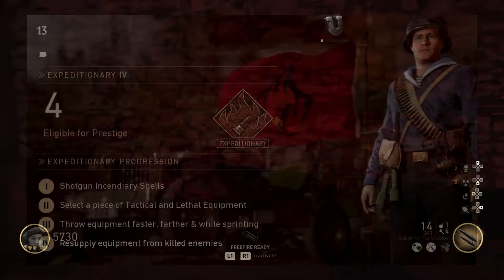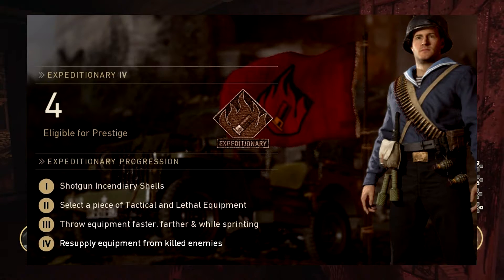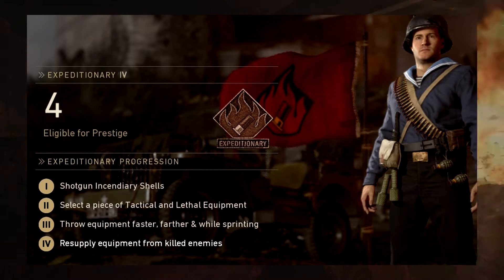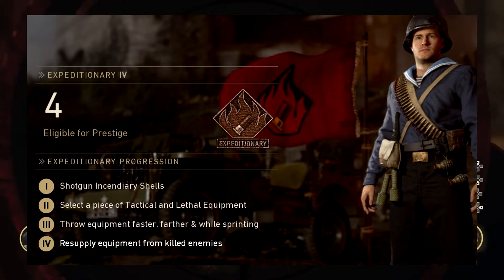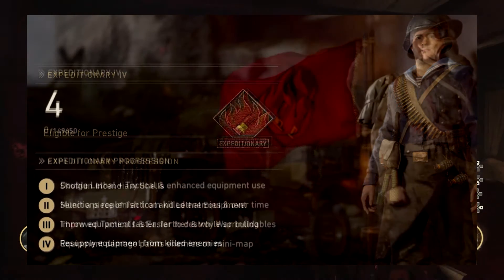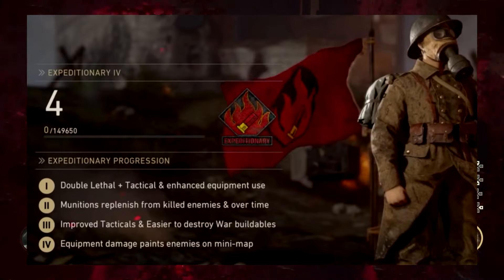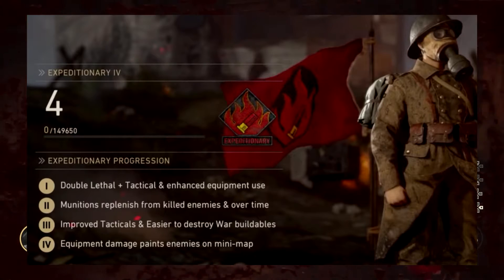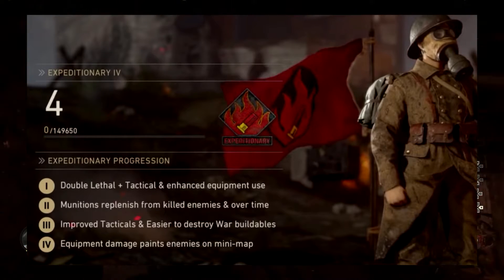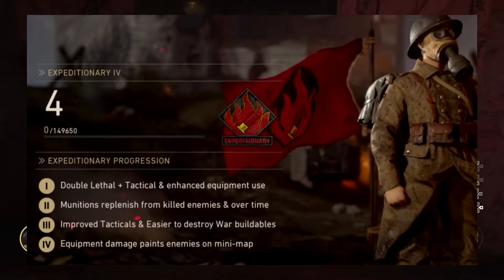For the Expeditionary division, the old tier 1 was shotgun incendiary shells, tier 2 select lethal and tactical equipment — which is now default for everything — tier 3 throw equipment faster and farther while sprinting, and tier 4 resupply equipment from killed enemies. In the new system, tier 2 is munitions replenished from killed enemies and over time, tier 3 is improved tacticals and easier to destroy war buildables, equipment damage paints enemies on the mini map.